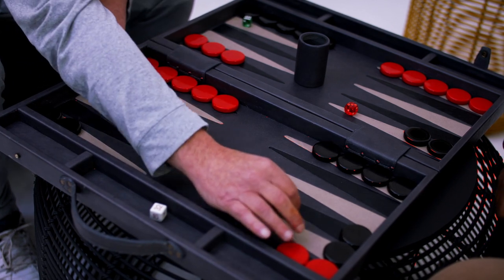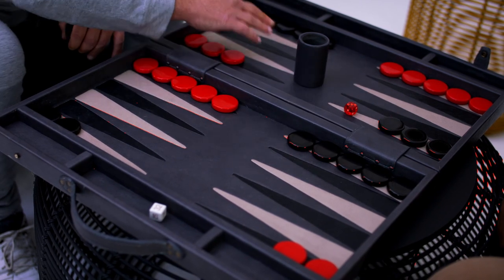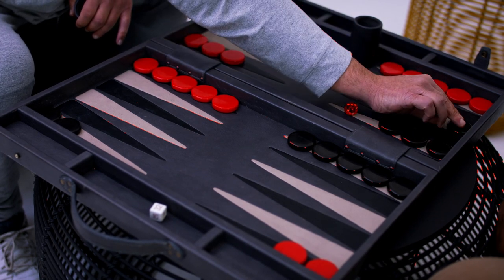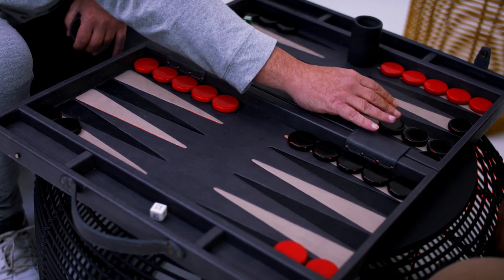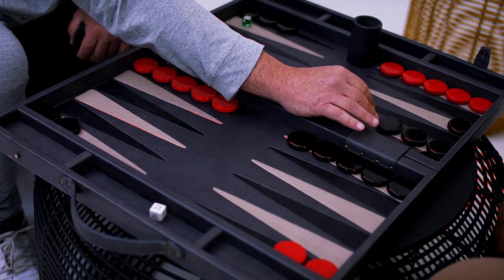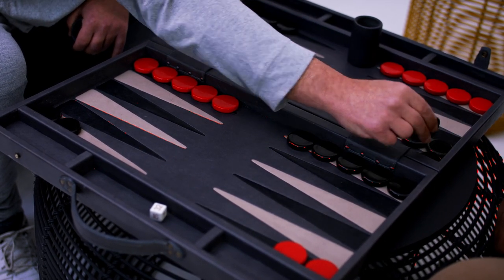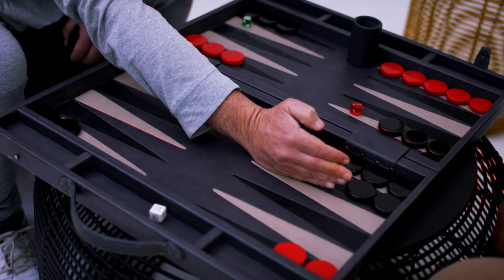If you are unable to make a point on a particular number, you can play one, two, three, or even one, two, three, four, five, six over here. Even though this is vulnerable and can be hit with a six, if I don't hit you, you get to make a point. Or for example a five-one: one, two, three, four, five and one - making a point here and you start blocking me in.